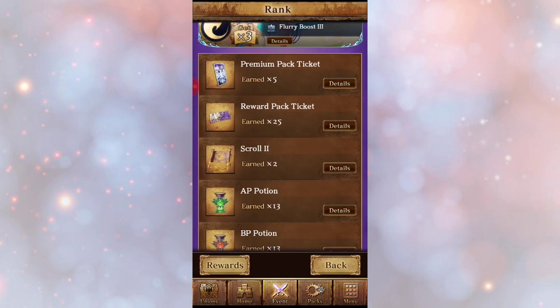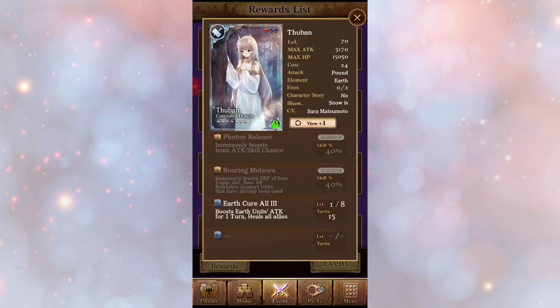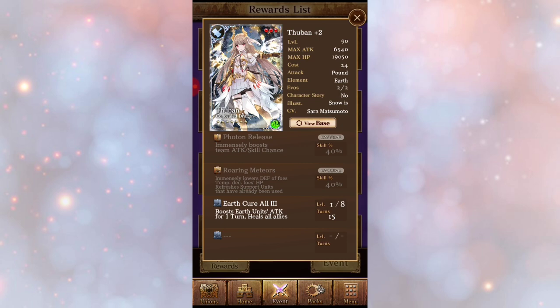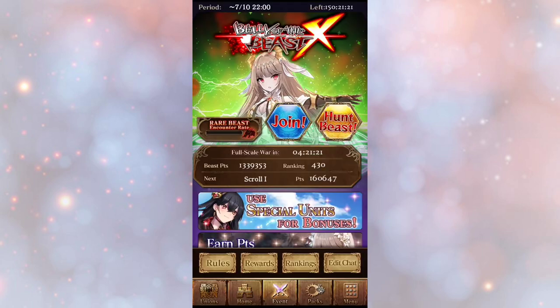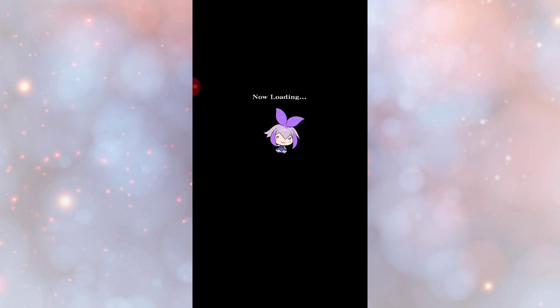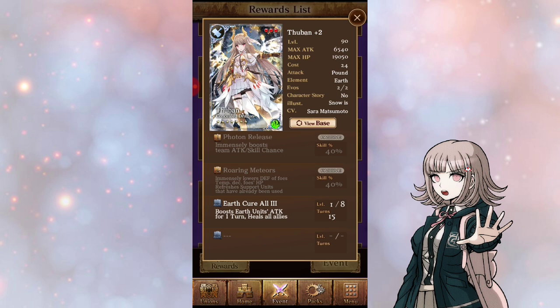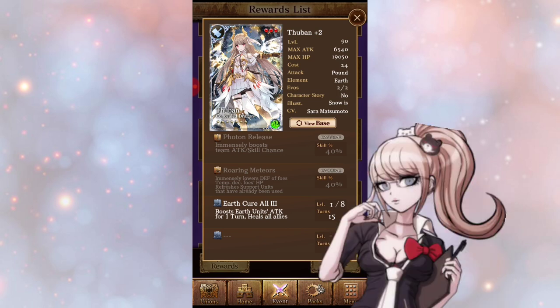There's also another 7-star — that's the one we have to fight when we get a rare beast encounter. I already have one of her, but as you guys can see her passive is photon release, which immensely boosts team attack skill chance. Roaring meteors immensely lowers defensive foes, damages foes' HP, and refreshes support units that have already been used — that's actually very neat.